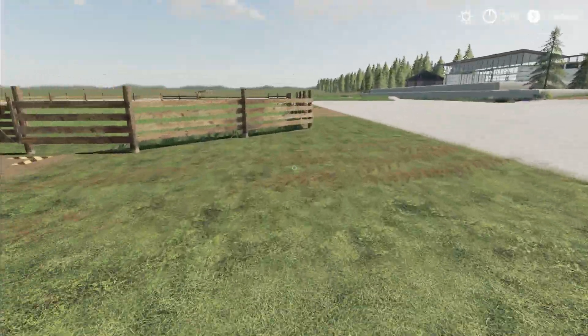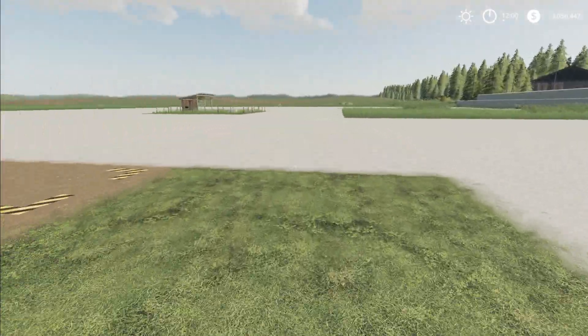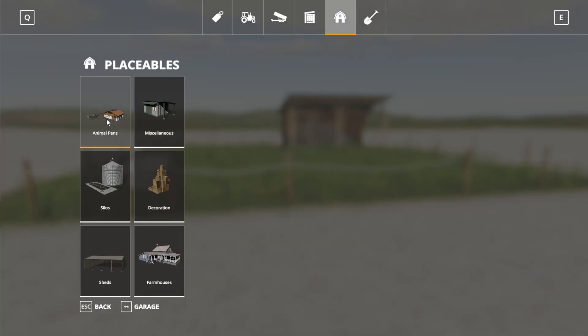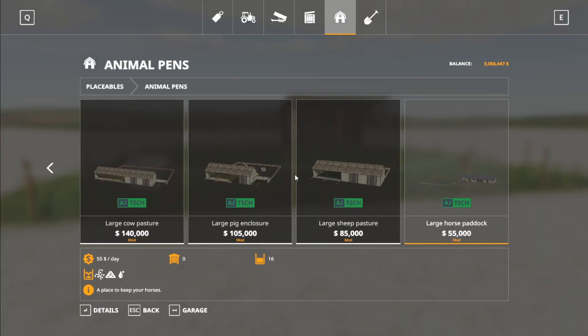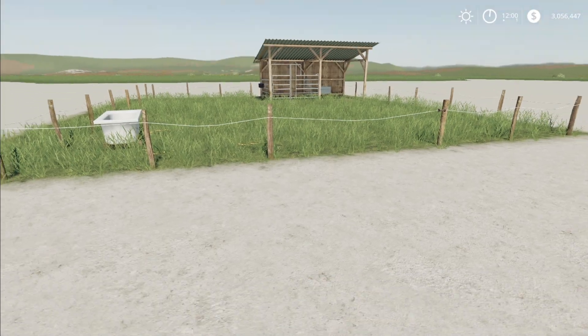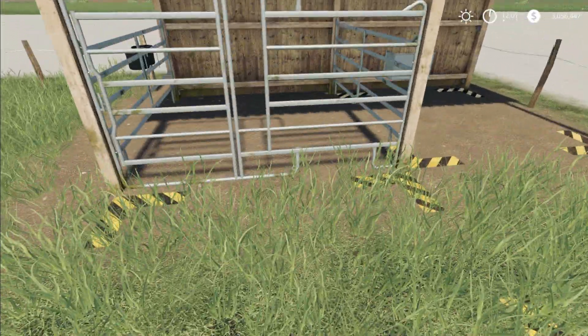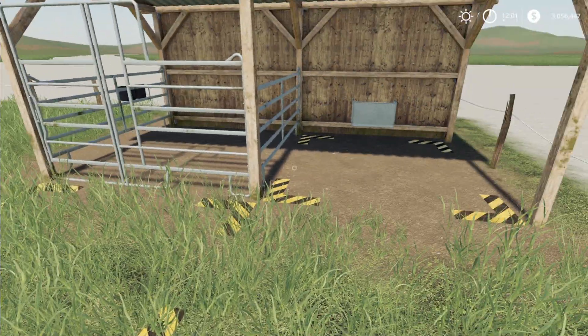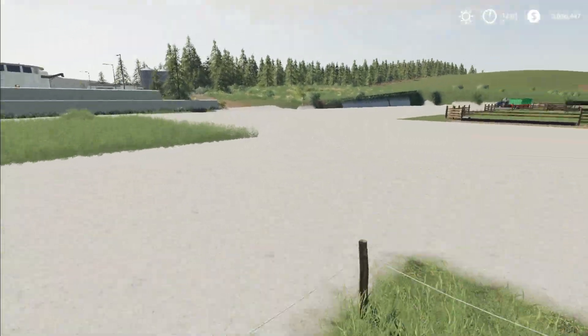My second mod that I love to use is this horse pen right here. Looking in the store under placeables, animal pens, this horse paddock is in the mod hub. It's $8,000 and only holds two horses, but it's great just to have horses running in the background to make you some extra money — a very inexpensive option. Water goes here, this is the gate, you can open it to put horses in and out. One slot is for straw and one is for hay and oats, though I always get those two confused.